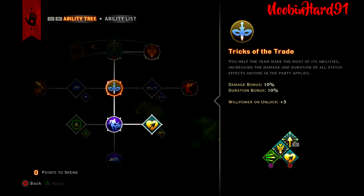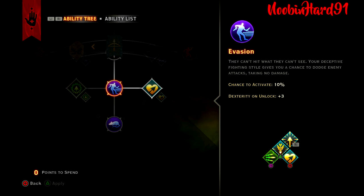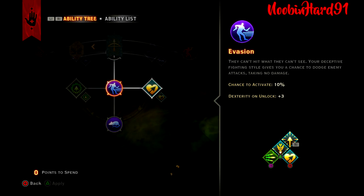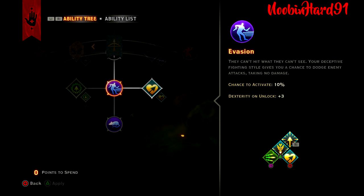Tricks of the Trade: you help the team make the most of its abilities. Increases the damage and duration of all status effects anyone in the party applies — a 10% bonus damage and 10% duration bonus. Evasion: your deceptive fighting style gives you a 10% chance to dodge enemy attacks, taking no damage. Any little bit helps rogues since the rogue's health pool is not that big, so this passive helps quite a bit even if you don't always notice it.